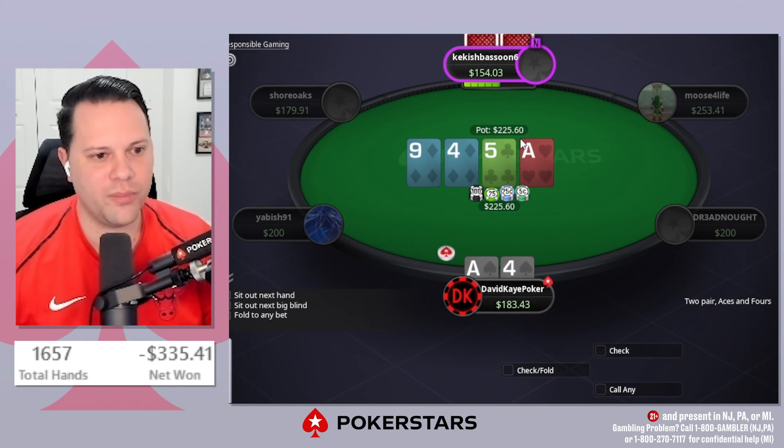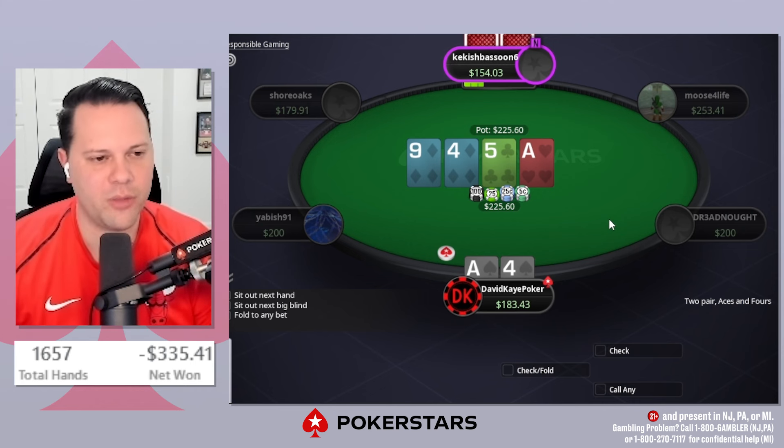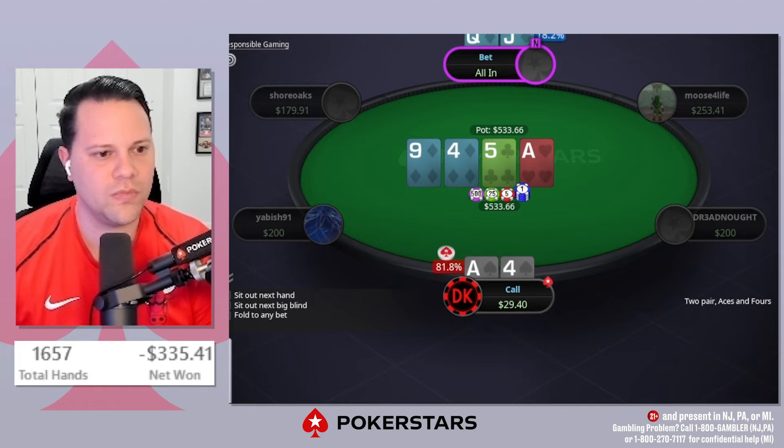He's got 154 back with 225 in the middle, and he puts in a small bet — I would just jam here and get it in. He jams, we obviously snap it off. It's queen-jack — just gotta fade the diamonds, and we do. Nice.